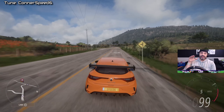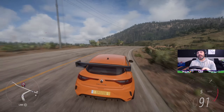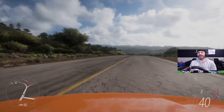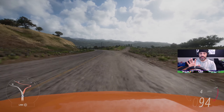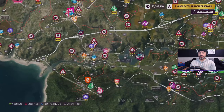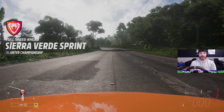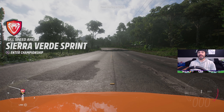I'll start the race in the chase far cam so I can make sure I can see people on the inside and outside of me, then if I get into clean air I'll drop it down into hood cam. I've driven this car around a little bit on the map so I am familiar with it and I have a feel for the car on the wheel. I've already completed the trial using the controller, so we'll just fast travel down there. Right on time — 13 seconds until the next event starts, so we're jumping right in.